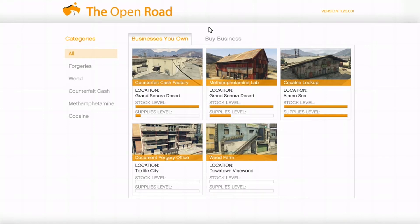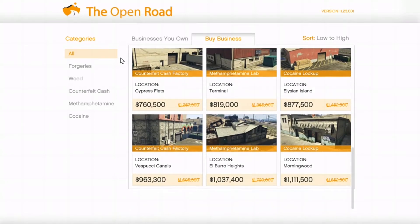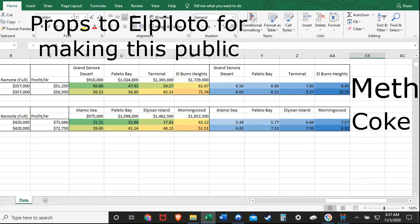I definitely recommend the Grand Sonora Desert or Alamo Sea for the cocaine lockup. The sell missions there are usually easier and the prices are in the middle range. These charts will tell you exactly how many sell missions you'll have to do to break even, whether it's upgraded or not. Because everything is two times money and discounted, the break-even point compounds - you're breaking even within one or two sell missions at most for the majority of businesses.